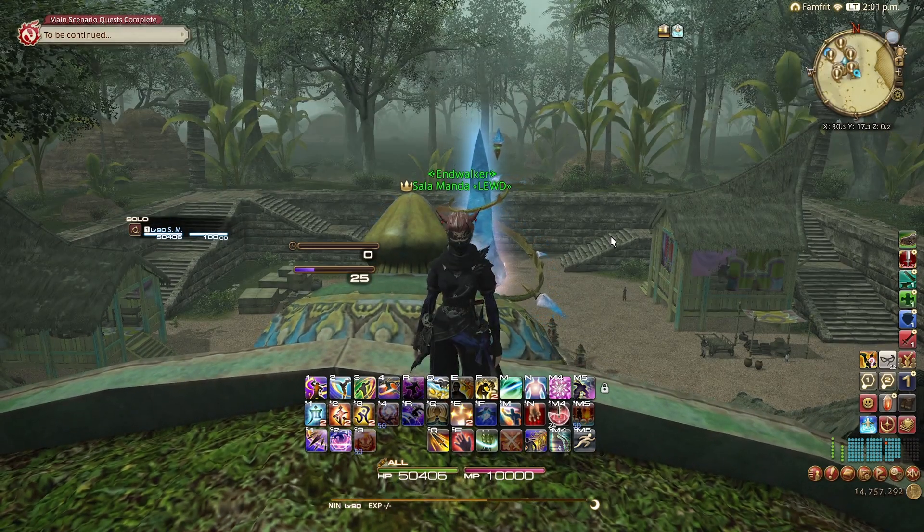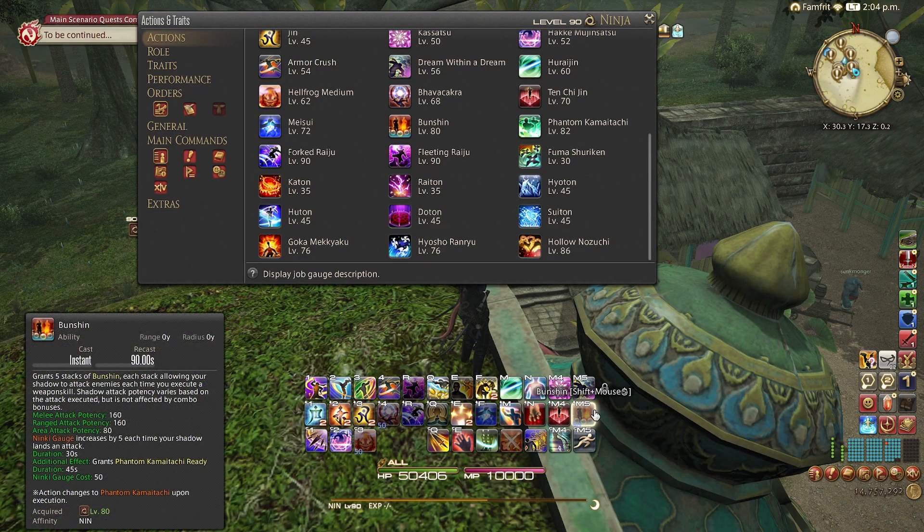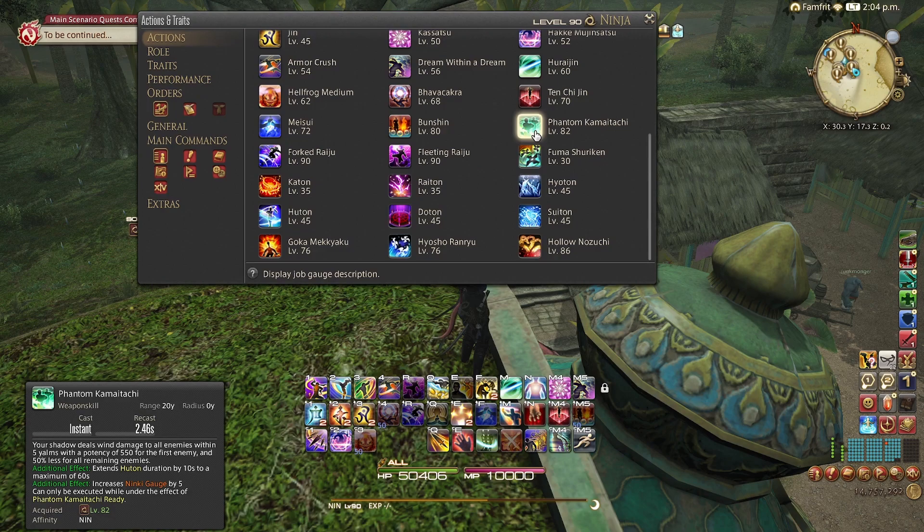Hopefully you get the gist of what Ninki and Mudras are at this point. It's a little complex and will require just playing the job a lot to get used to. Ninja hasn't changed a lot since Shadowbringers, so Shadowbringers guides should still be partially helpful. One last thing I forgot to mention: at level 82 you get an upgrade to Bunshin called Phantom Kamatachi, which turns Bunshin into a weapon skill that casts an ability for 550 potency. It's very straightforward — you typically use it under Trick Attack. It lasts about 50 seconds, so no matter when you use Bunshin, you want to hold on to that Phantom Kamatachi and try to shove it under your Trick Attack, because 550 potency is a lot of damage for a GCD.